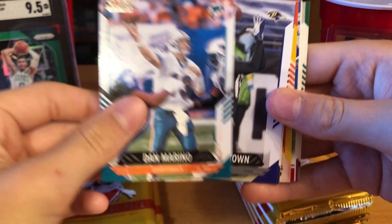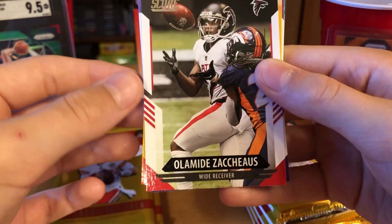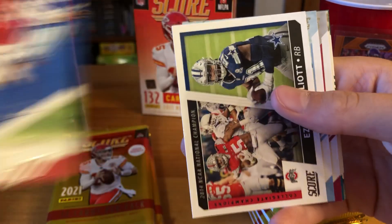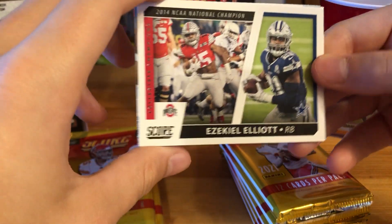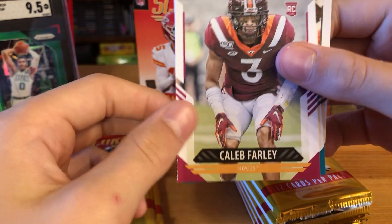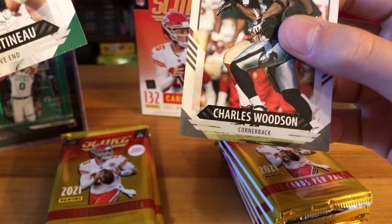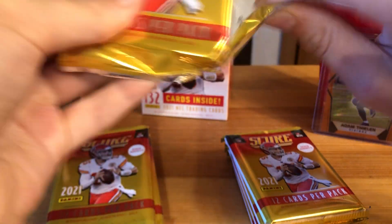Second pack: Dan Marino — nice throwback — Marquise Brown, Olamide Zaccheus, Adam Thielen, Gino Atkins, Score Team Kyler Murray, Collegiate Champions Ezekiel Elliott from when he played for Ohio State, Diami Brown rookie, Caleb Farley rookie, CJ Marable rookie, Mark Gastineau from the Jets, and Charles Woodson. Second pack wasn't as exciting as the first, but still not bad at all.